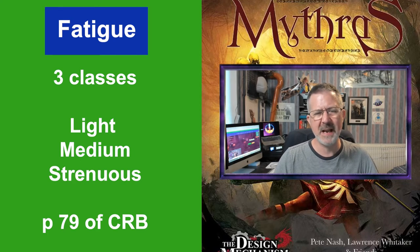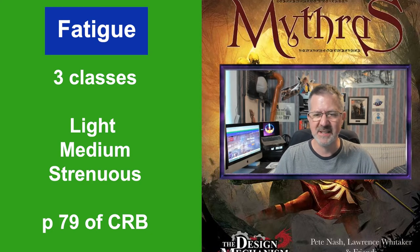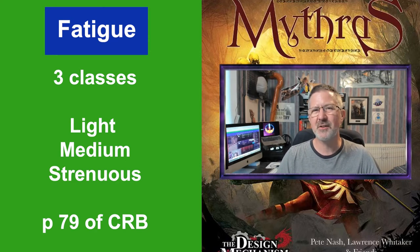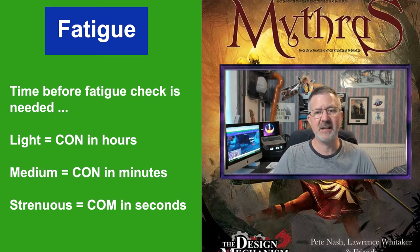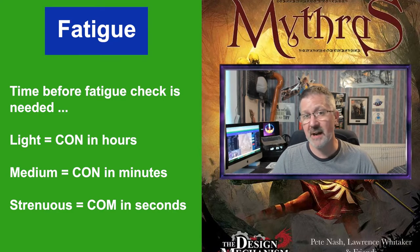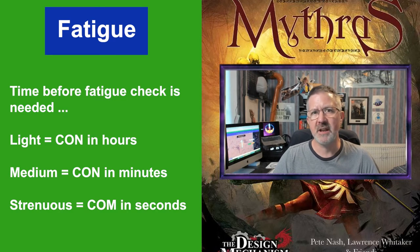Generally speaking: Light covers activities that have no real strain on the body but are still a little more than just standing still. Medium is related to manual tasks or sustained physical exercise. Strenuous is related to combat, struggling against the elements, or physical activities in adverse situations. In our campaign, if a character insists on staying awake all night I would require an endurance check to avoid fatigue, and I might also ask for fatigue checks if they're climbing a rocky mountain or force marching across the wilderness.